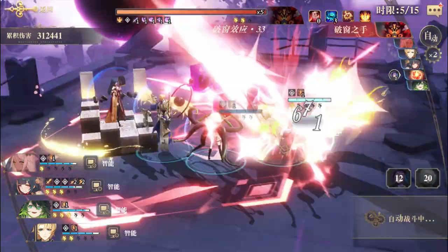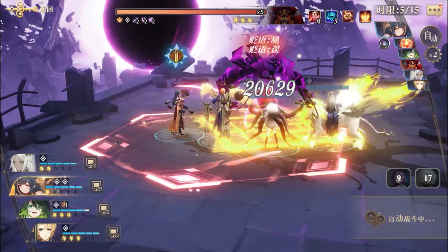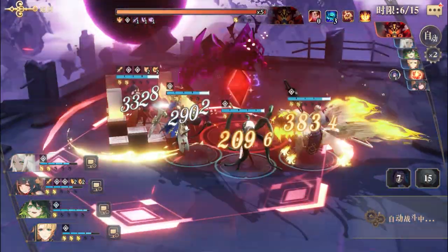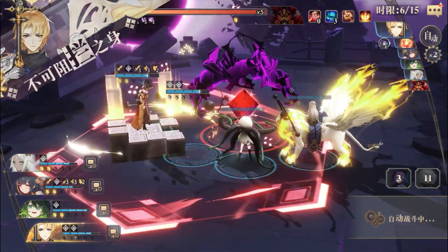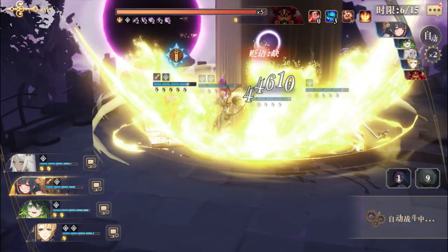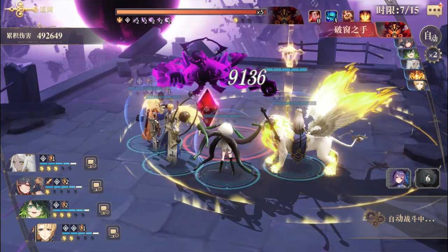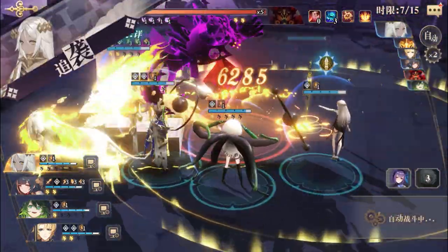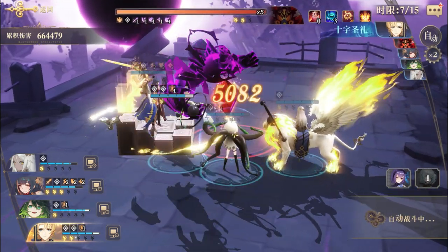It works in PvP too, as long as the combo doesn't get stopped. Usually in PvP the combo does get stopped because everybody has something that disrupts it and screws it up. Put the hunt on and that made everybody attack - you just get so many attacks. We got the random out there now too. It's ridiculous, so much fun.